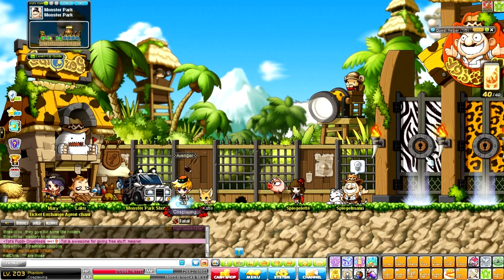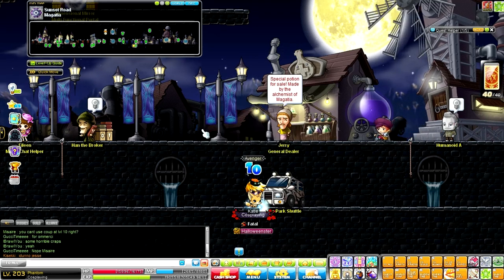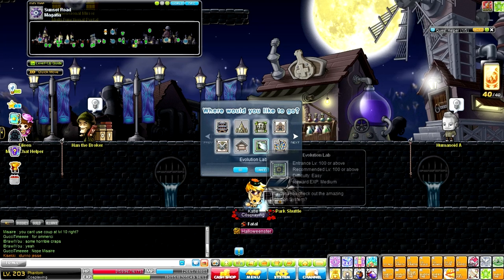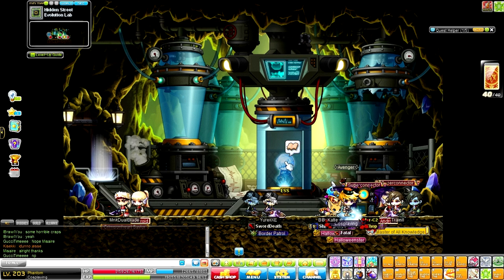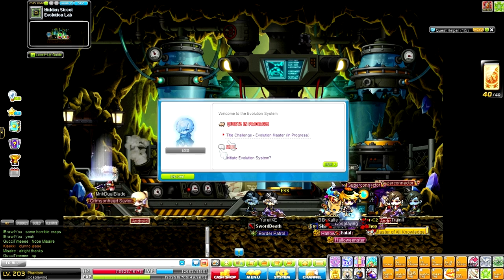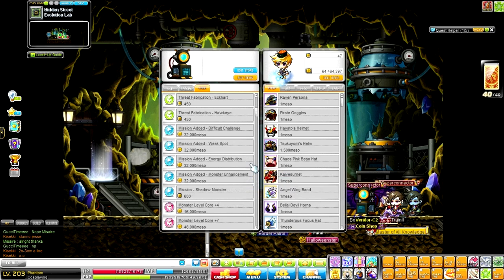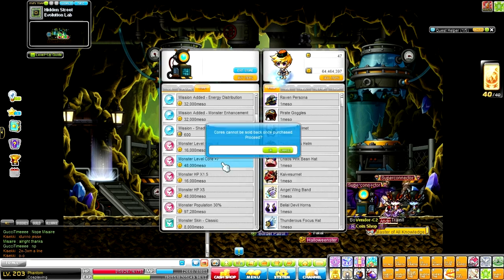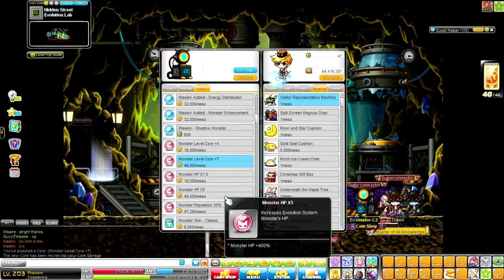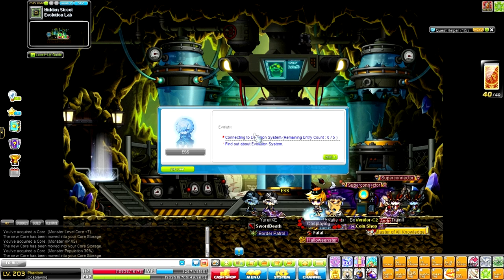From level 100 to 160, the best training place is the Evolution Lab — though you are limited in how many times you can do it. By the time you reach level 200 you should have a pre-quest to activate it. For the most optimal conditions, buy some cores: Monster Core Level 7, Monster HP times 5, and Monster Population 30% — these are the standard ones.